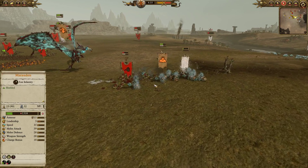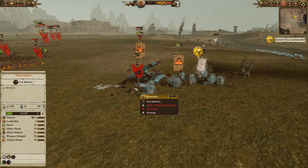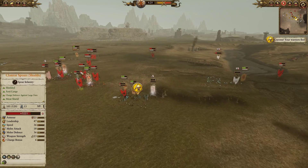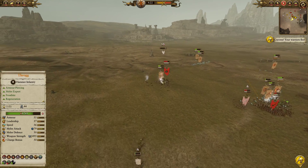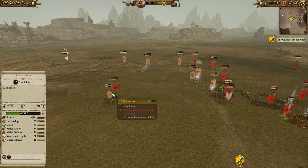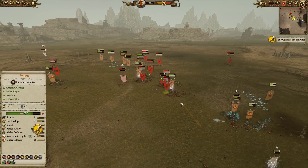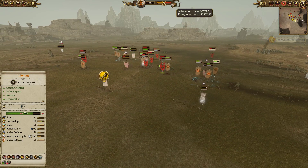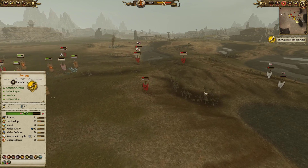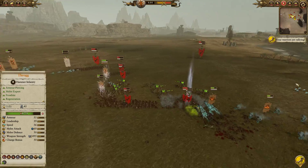Over on this flank the Plague Monks have done surprisingly well against the Ice Trolls — down to about half health — but with the Frost Worm's support the Plague Monks are certainly doomed. There are a lot of rallying Skaven troops in the distance and the Hell Pit Abomination is still relatively healthy, but it should have used its mass to push through the marauders and get back to protect Lord Skrolk and the Warp Lightning Cannons. It's pretty much game over — balance of power pulling ahead for the Norscans.